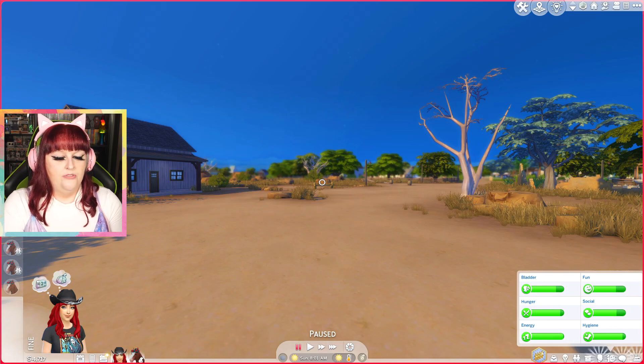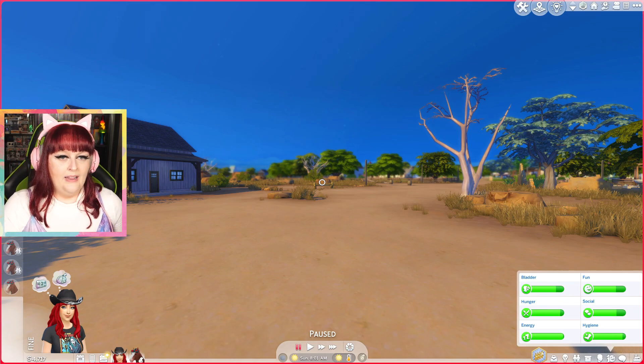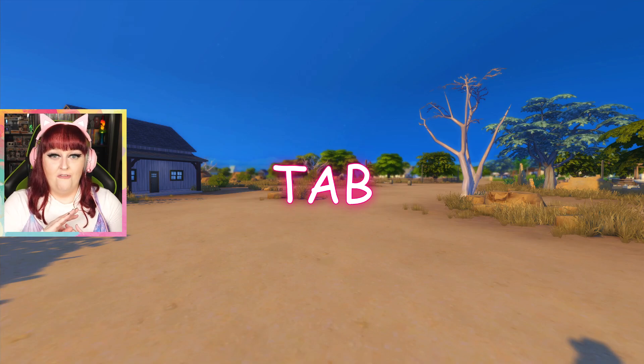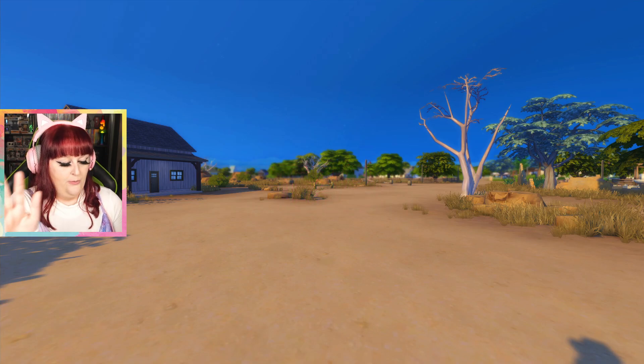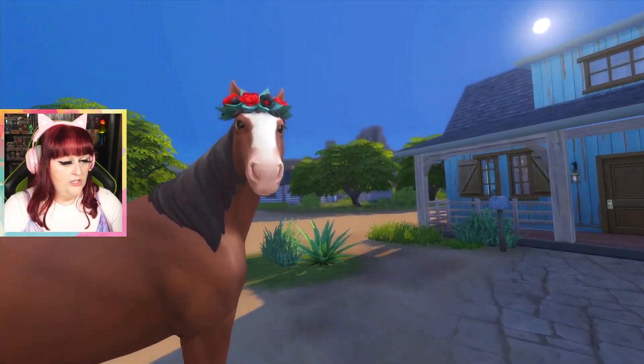Something extra I like to do — you'll see we've still got the UI happening here, like you can see Sarah down in the bottom corner and her needs. What I like to do when I'm in first person mode is press Tab again and it removes all of the UI so we can only see through Sarah's eyes. I have lined up a couple of little things for Sarah to do with Spirit and she's gonna do them.